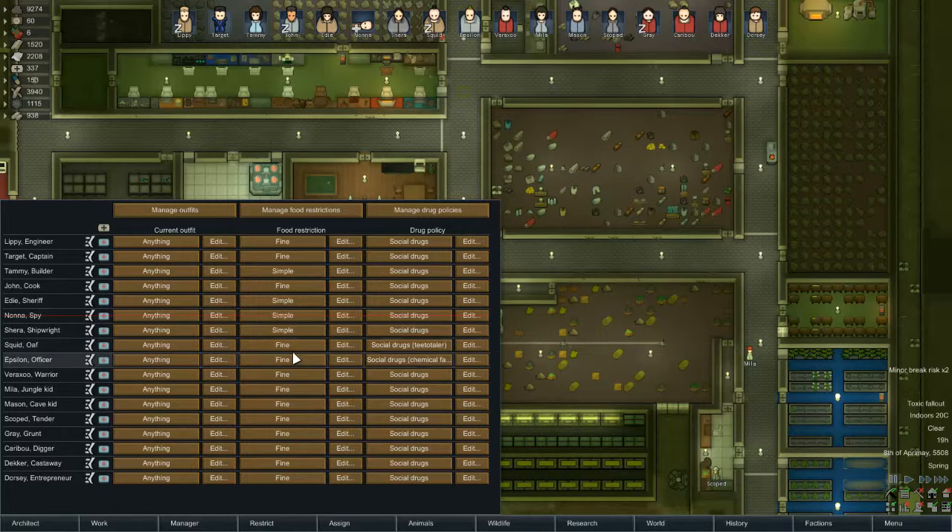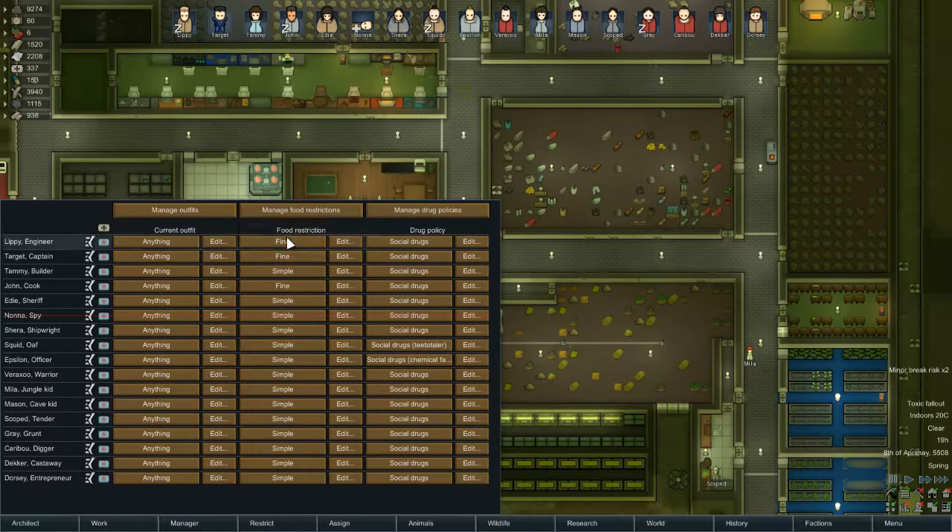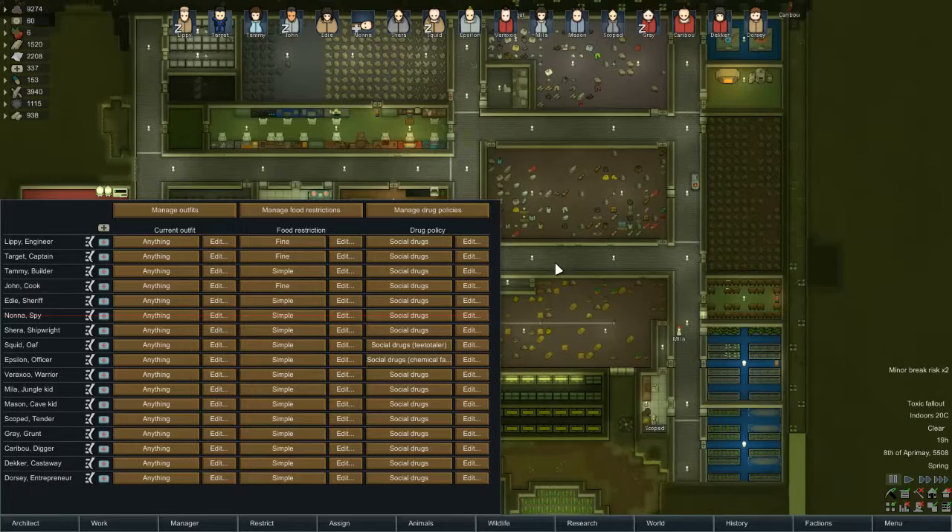Yes, that is a completely arbitrary decision — me just going 'yeah, they get better meals.' You know what, I'm god in this game so they can't complain. Well, they can complain but I won't listen. So they're all allowed simple meals and John, Target, and Lippy are allowed fine meals. It's such a shame that I can't just set everyone to one thing instantly.